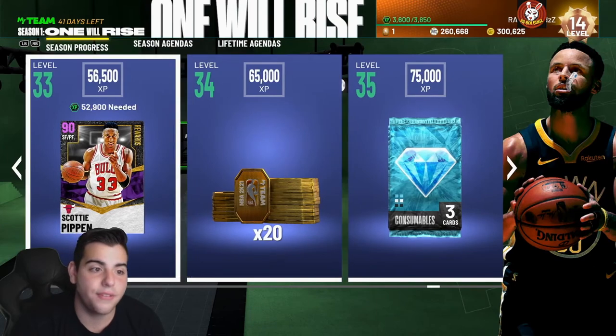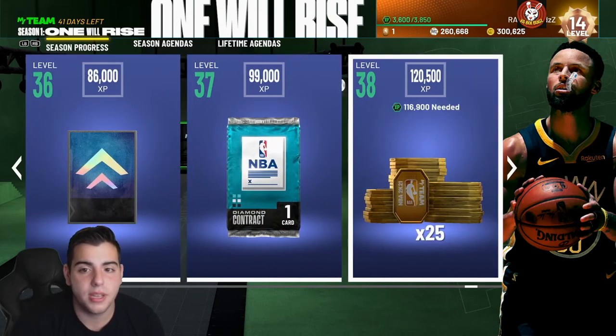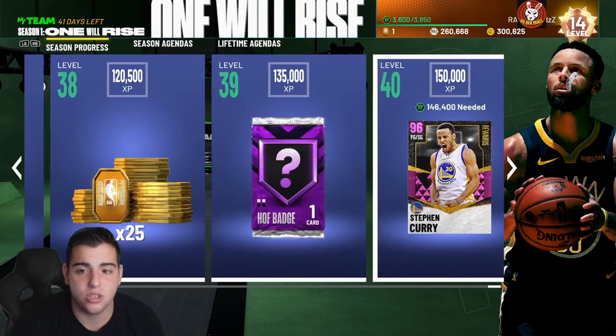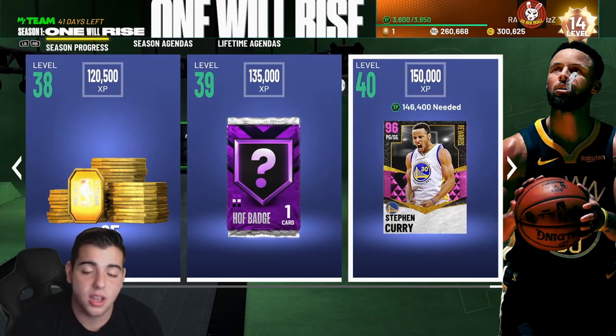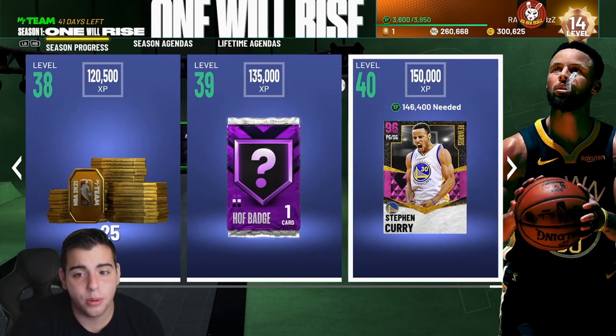50,000 XP is needed total — that is a lot. But as the content gets better and better, most likely there will be easier ways to get XP. To get Curry it's going to be a stretch — you pretty much have to do every single season agenda. And by the time you get Curry, he'll most likely be outdated anyway. But this is the best way to do it: just grind the season agendas.